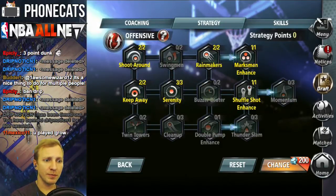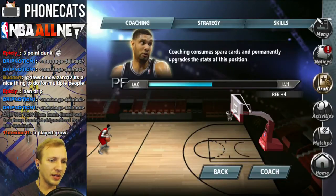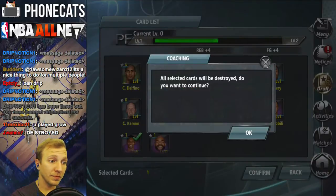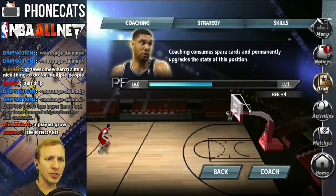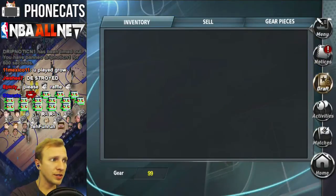I went with offensive. I think it was the right thing. There's different angles that you can take. Coaching provides permanent stat increases to each individual position and they'll apply to anything. Some of these things will destroy cards. I'm still learning the curve for that. I don't think I have enough cards to get that kind of stuff going.